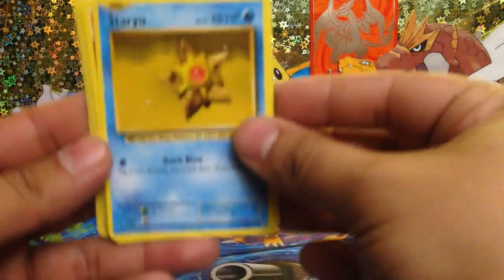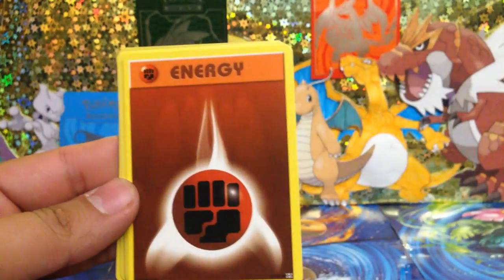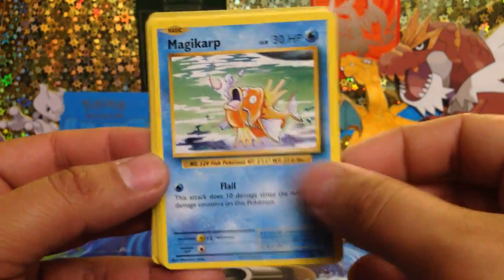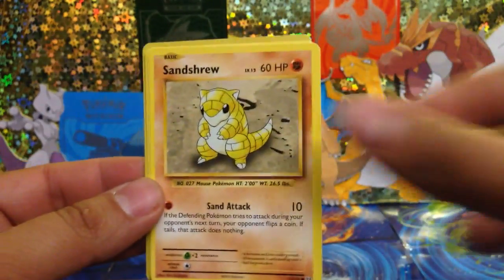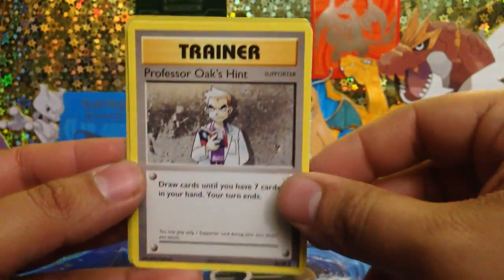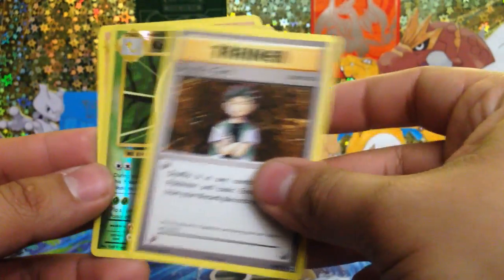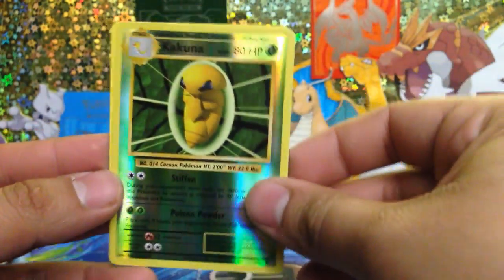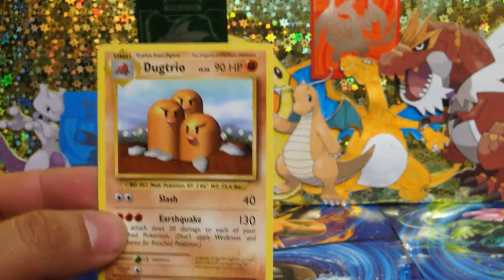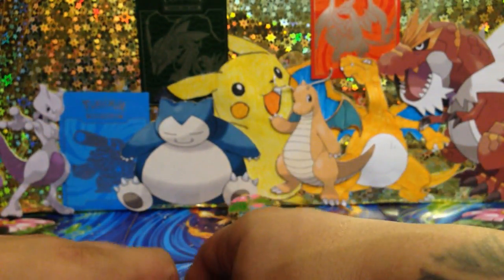Let's start off with Staryu, Energy, Magikarp, Onix, Sandshrew again, Metal Pod, Professor Oak's Hint Trainer Card, Brock's Grit Trainer Card, a reverse Kakuna. Nice. And a Dog Trio for a rare. Hmm, could be better. Finally.